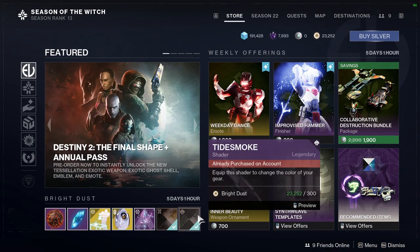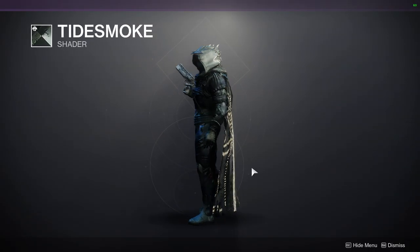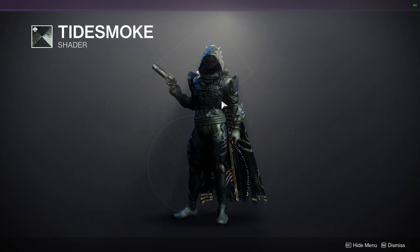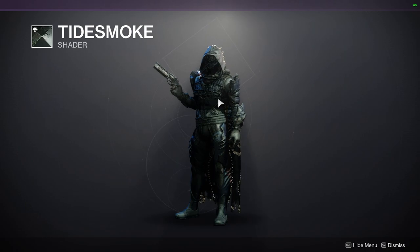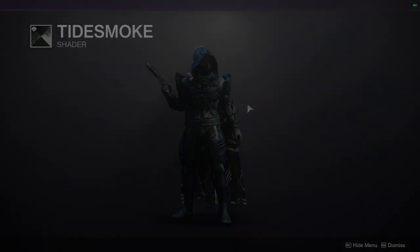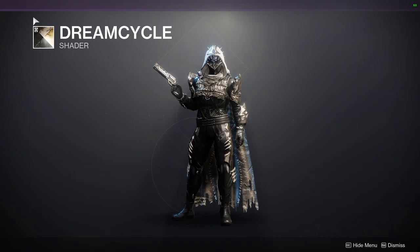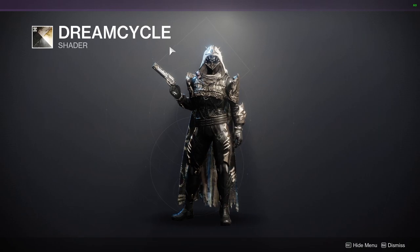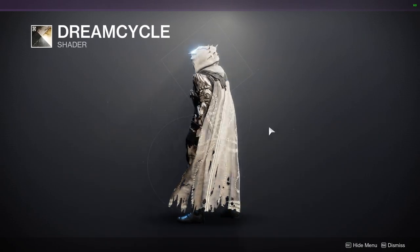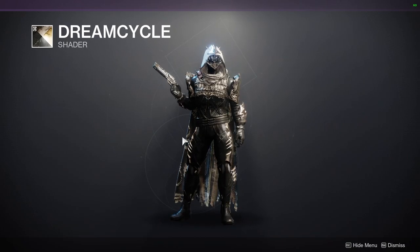Starting with Bright Dust — Tidesmoke. I personally really like Tidesmoke; I think it's a really good shader. I also got Dream Cycle, which is a dope shader. It was available this week and it's from a bundle, so definitely pick it up.